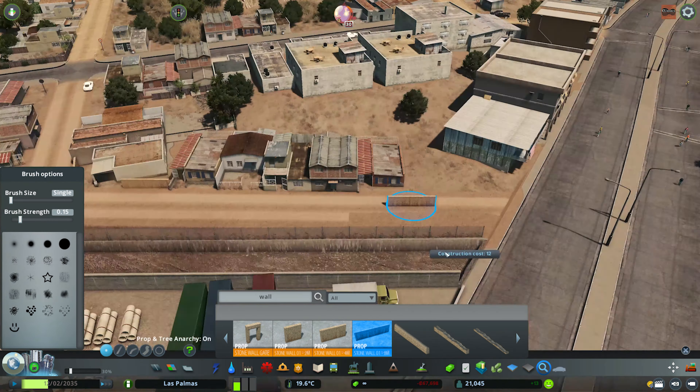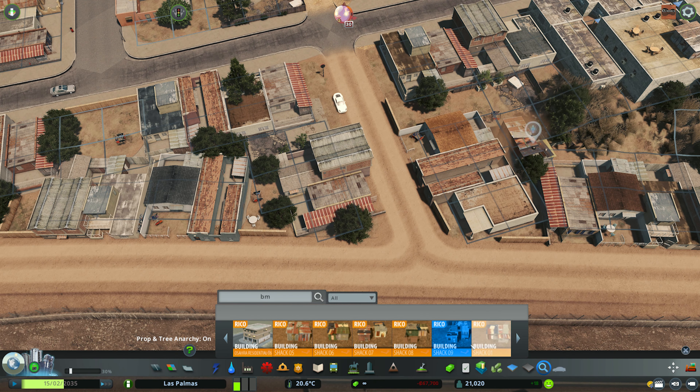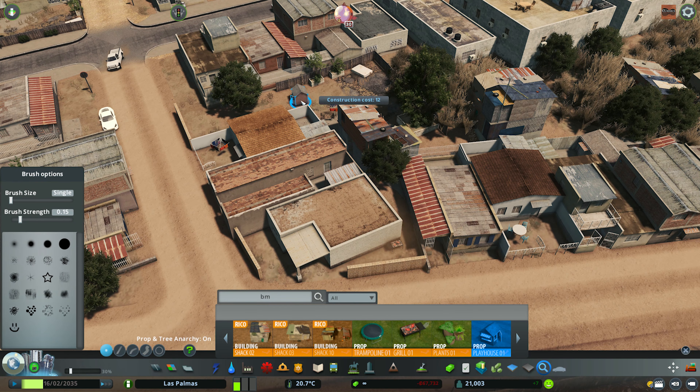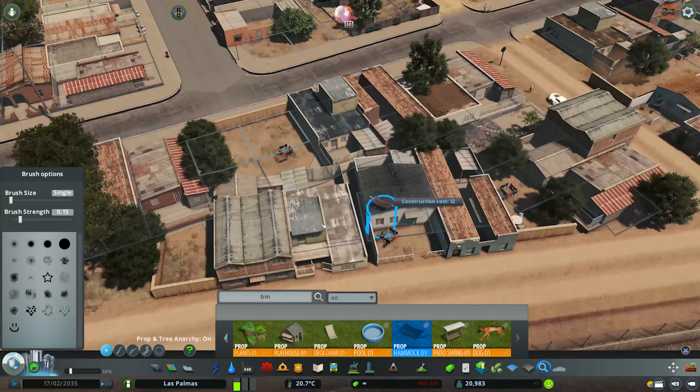G'day guys, Toss20 here and welcome back to Border Town. Last episode I was working in the central square of Juarez, and in this episode I'm going to be working on the outskirts of Juarez. This is probably going to be the last episode for building in Juarez, and the next couple of episodes will be focused on building in the US in Las Palmas, and then we are all wrapped up for this series.